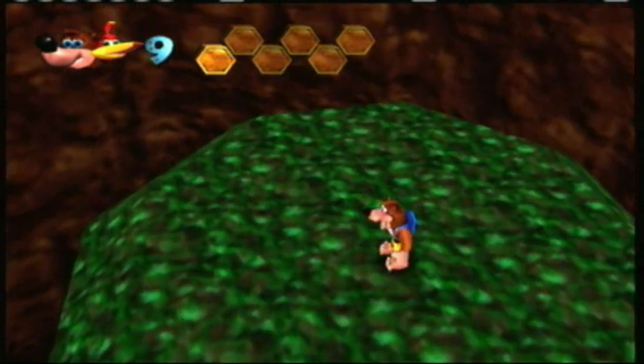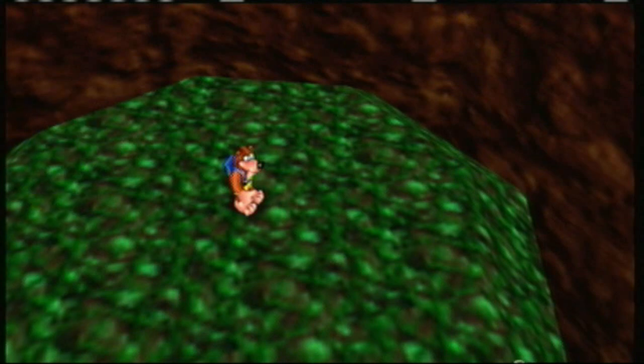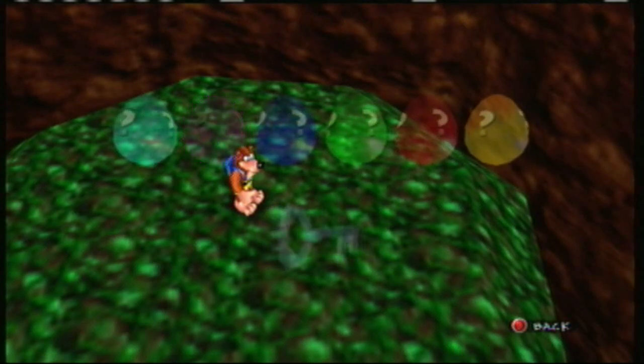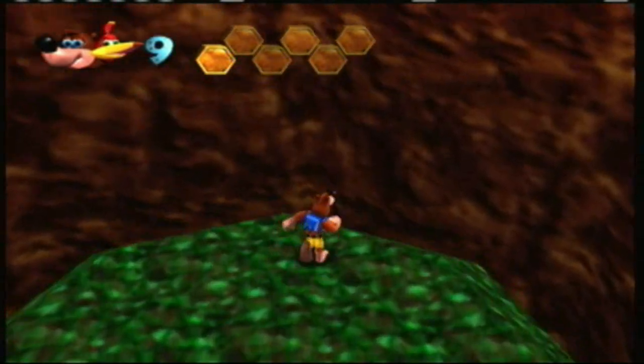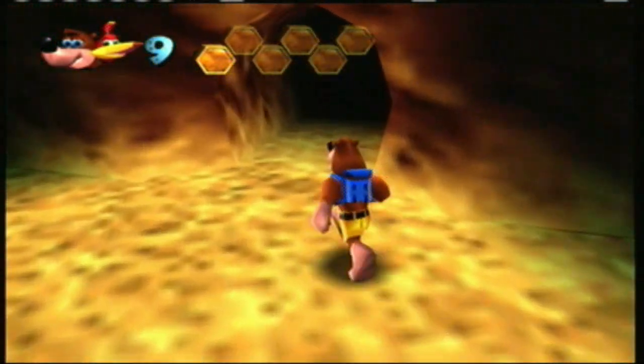Normally there's a pink egg up here. Why isn't it here? Somehow it thinks we got the pink egg already — that's odd, because I definitely did not get the pink egg on this file. Maybe it's a per-console thing, because I got it on my other file — that must be it. Normally there's a pink egg up there, and it's a stop-and-swap egg.